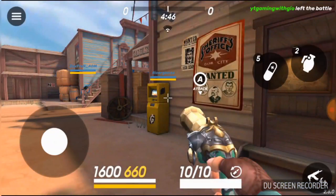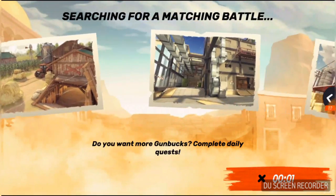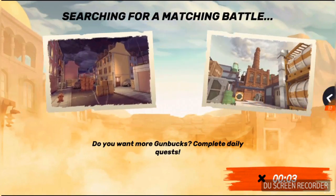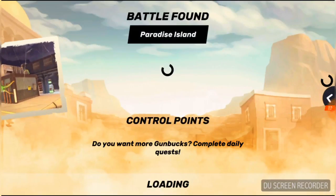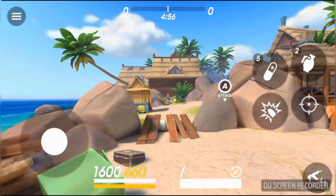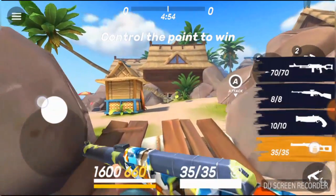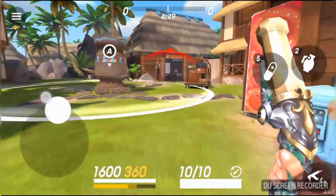I just want to do a regular killing game, not control a control point. But there are no more regular modes available — looks like they want us to do a control point. So let's do that. My shotgun also increases my speed so I can move a lot faster.